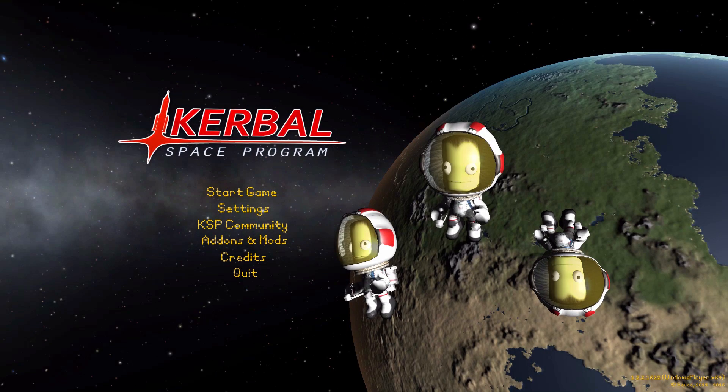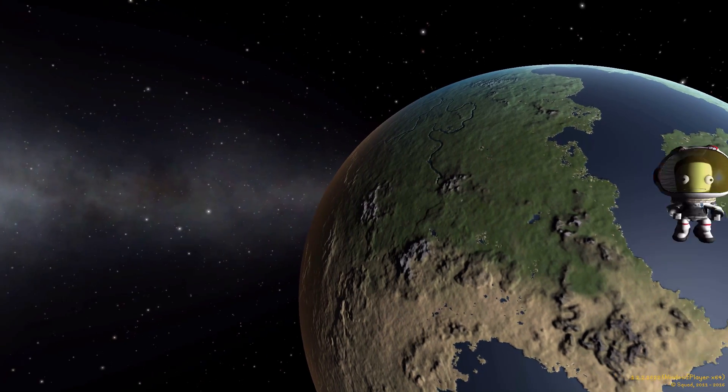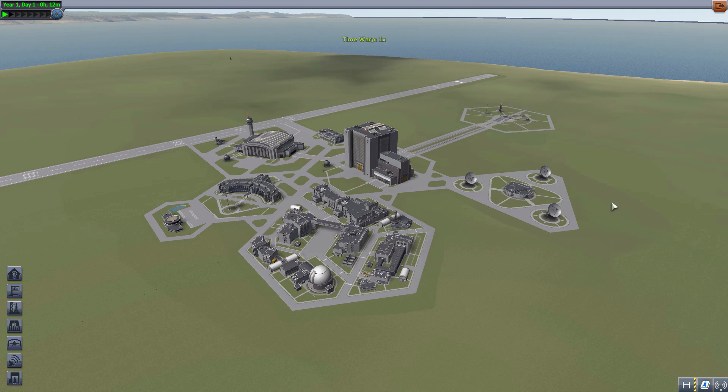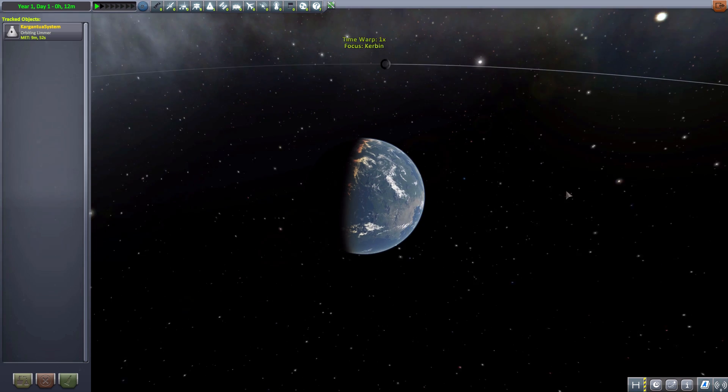Alright, hello everyone and welcome back to Kodobo's Space Program, where today we are having a look at the Gargantua System mod, which is being made by forum user Artyomka15. What this glorious little piece of work looks to add into the game is a Kerbalized version of the Gargantua System from the movie Interstellar, which is pretty sweet. Who doesn't want to go and visit a star system that's orbiting a giant, freaking, supermassive black hole? It's just terrifyingly awesome! So let's jump right into the tracking station and have a look at what this planet pack does add in.